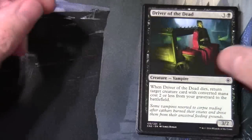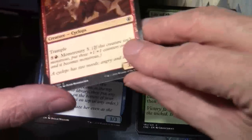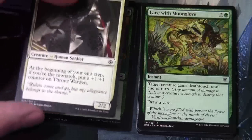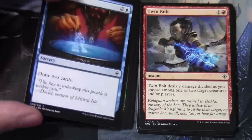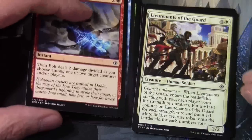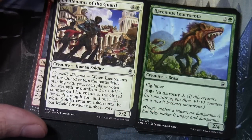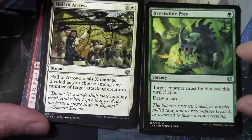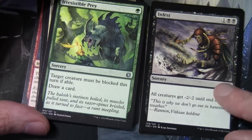Pack two: Driver of the Dead, Omen Speaker, Ill-Tempered Cyclops, Lay of the Land, Throne Warden, Lace with Moonglove, Divination, Twin Bolt, another Lieutenants of the Guard and another Ravenous Lucrota. Hail of Arrows. Moving on to uncommons: Irresistible Prey and Infest, which gives all creatures -2/-2 until end of turn.